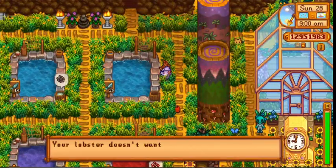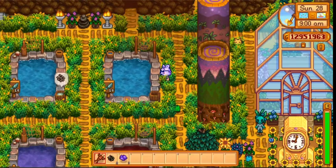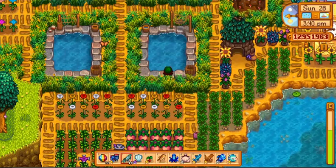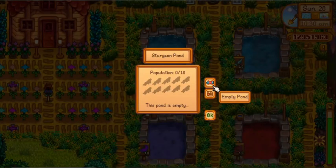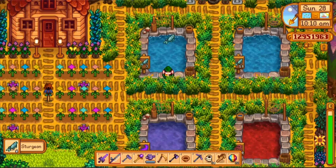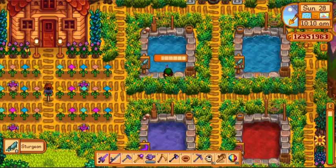Take note that each pond houses only one type of fish at a time. You populate a pond by clicking the fish pond while holding a fish. If you want to change the fish, you will need to click the empty pond option, but before that, you might want to collect the remaining fish first. You do this by fishing on the pond and the fish will be caught automatically without the minigame.